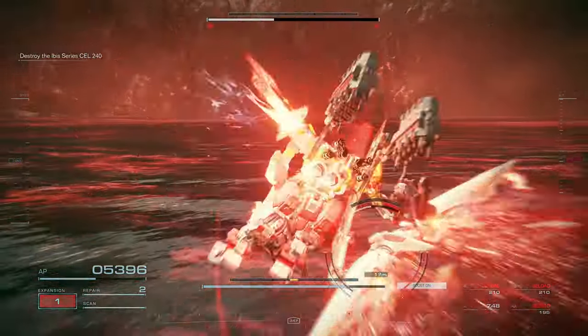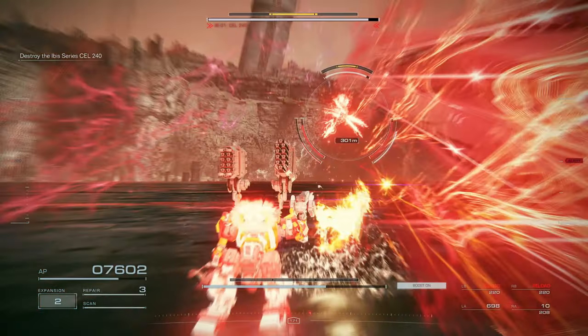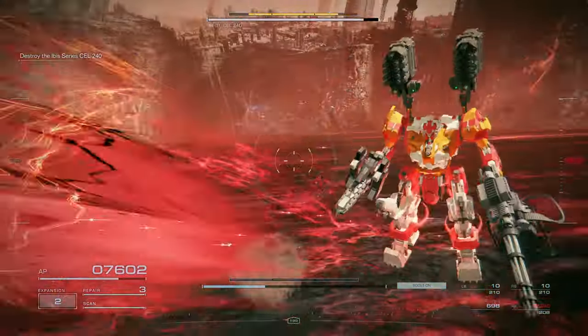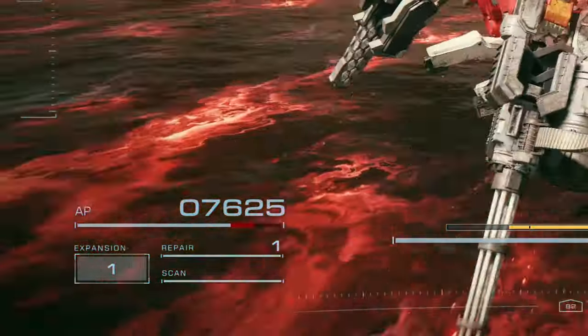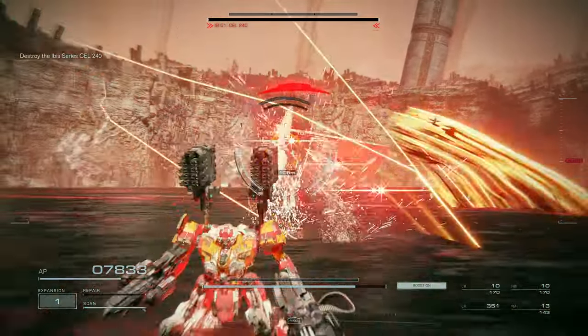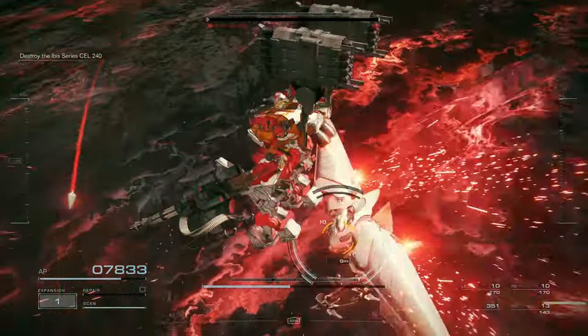For Ibis's final move — the most annoying one for sure — the claw swipe strike. There are two simple ways to dodge this. The first: fly up, do the beep-beep-dodge, fly back up, and there's your opening. However, the problem is you might still get hit by the first strike. The second, safest option: quick boost backwards because Ibis will come to you anyway, do the beep-beep-dodge, fly up, and there's your opening.